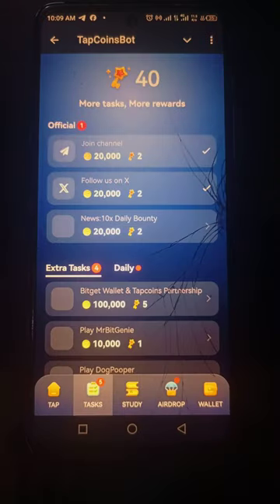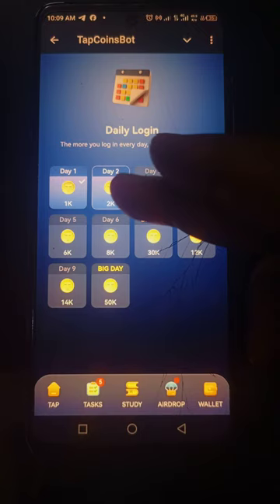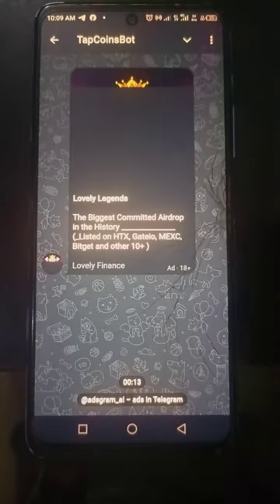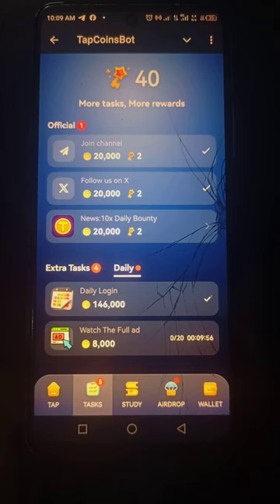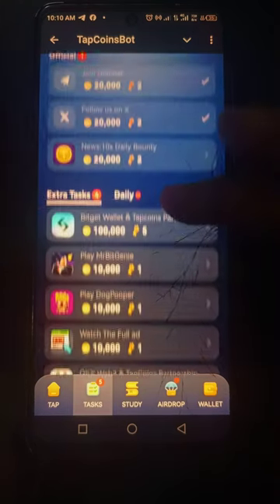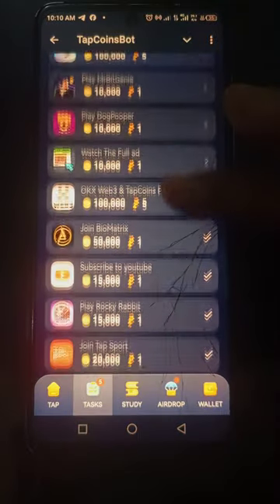The next thing in the menu is the tasks. Each task you do here you get a reward. I've done the daily tasks — the daily login got me 2,000 coins. If I watch this advert now for about 12 or 13 seconds I will get some coins too. After the countdown I got 40 keys more. There are also four extra tasks here which I've already completed — it's marked as done.